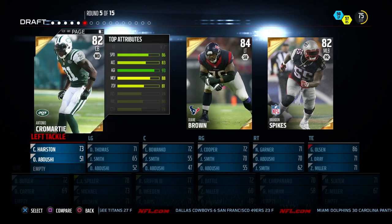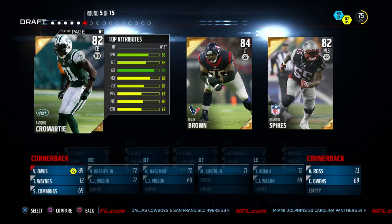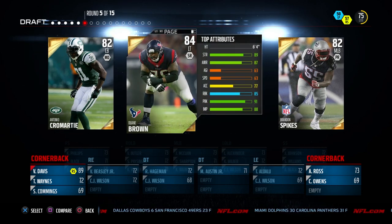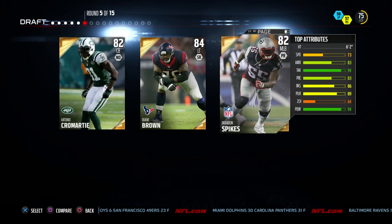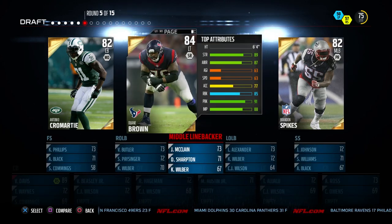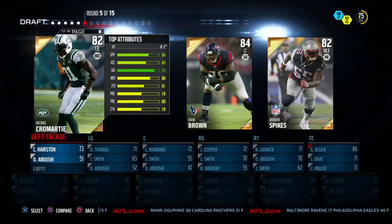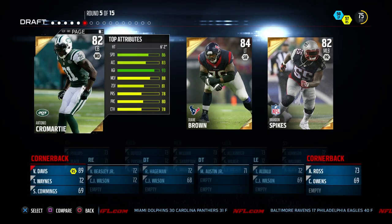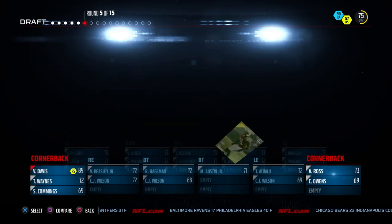Oh, Cromartie! If we pair Cromartie up with Vontae Davis, I think we're going to be in really good shape. I really hate to go away from these linemen, and Brandon Spikes is way too slow to play middle linebacker for me — we've got to find someone faster. It's between Dwayne Brown and Antonio Cromartie. I love Antonio Cromartie, though. He's 6'2" — that's so hard to come by — and if I get matched up against a big receiver like Herman Moore, I've got to have somebody that can swat that ball away.